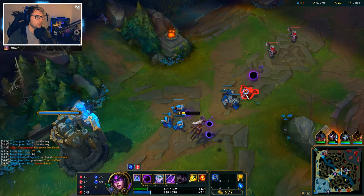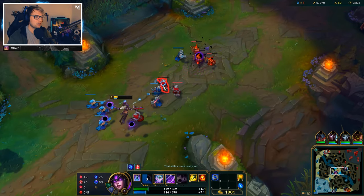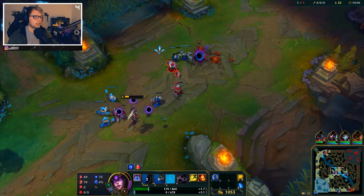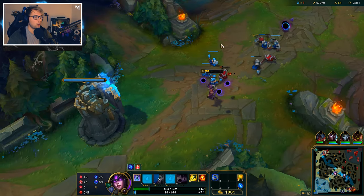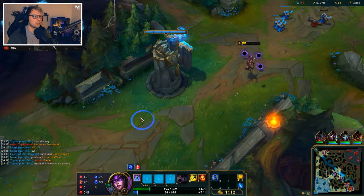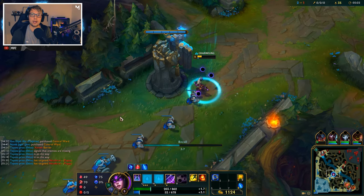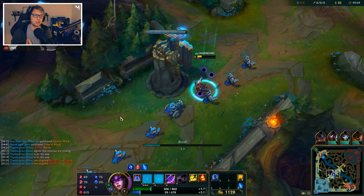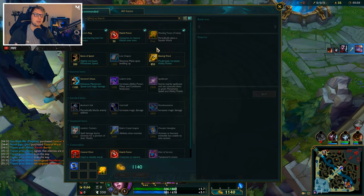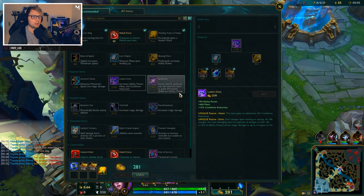Syndra's Q is called Dark Sphere. This spell puts down a sphere on the ground and as it's placed it deals damage, but there's kind of a 0.5 second delay on the actual damage. This means you kind of have to time it and cast it a bit prior — you can think of it like bullet travel time in a shooter game. There's a short travel time before it actually erupts and deals damage.